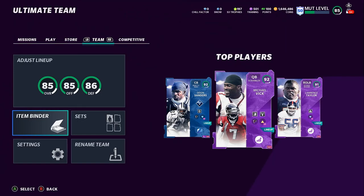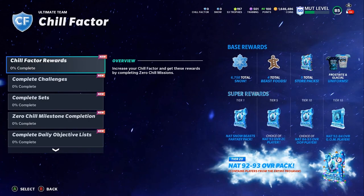The first thing you want to do when you get into Zero Chill is come over to Missions and then Chill Factor. This is like your guide, your ultimate brochure for Zero Chill. You want to get to tier 20 as fast as possible. If you do all of this, you're going to get 6,700 beast foods from Solos, five total store packs, Frostbite and Glacier uniforms, a Nat Snowbeast 93 overall for free, a Nat 93 overall Zero Chill player for free, an 84 to 93 overall opposition player for free, a 92 to 94 overall Ghost of Madden player for free, and a 92 to 93 overall random player from the entire promo for free.